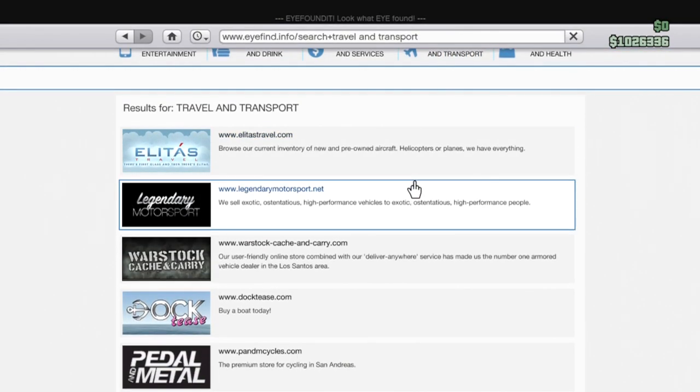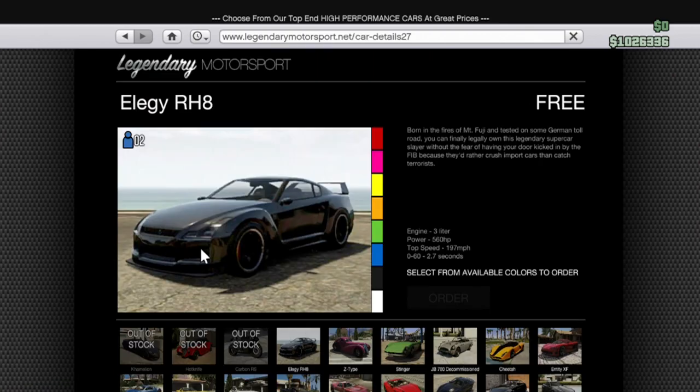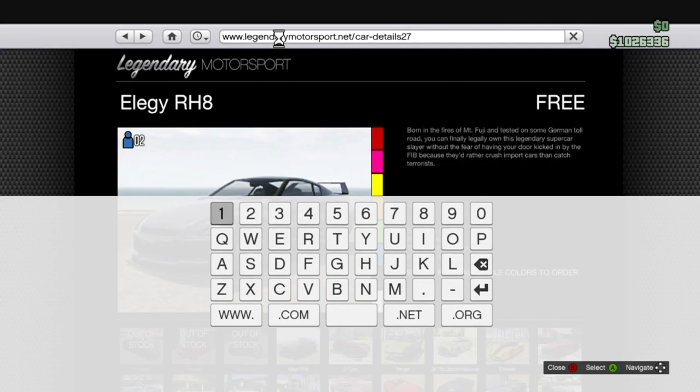So you're going to want to go over to Travel and Transport, go to Legendary Motorsports, click Anyone, and then go to the Home button. Once you're on the Home button, you're going to go over to the Address Bar, click B and A really quick, and then you're going to change the car detail to 28, 29, or 30.